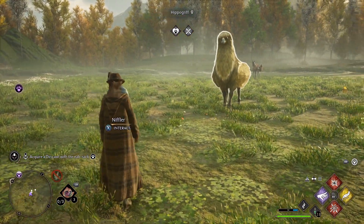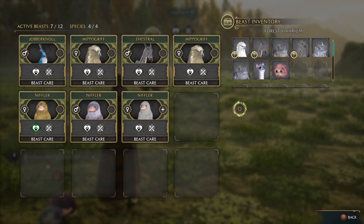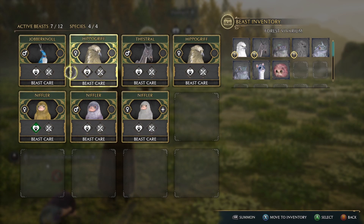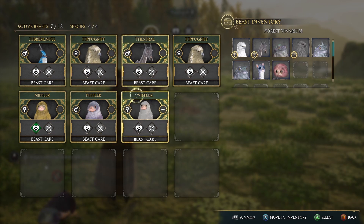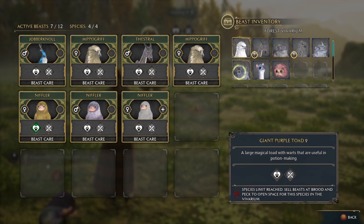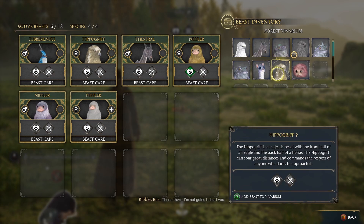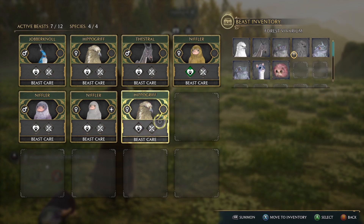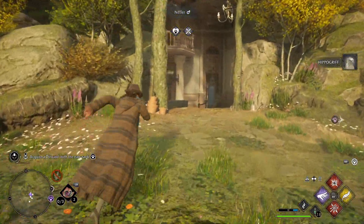You can fill the vivarium with up to four different unique species, and from those unique species you can have multiple — so you could just have 12 hippogriffs if you wanted. You can only have four different types of species and 12 total beasts. You can also keep beasts in your inventory, moving them in and out to manage your vivarium and collect materials for upgrades.